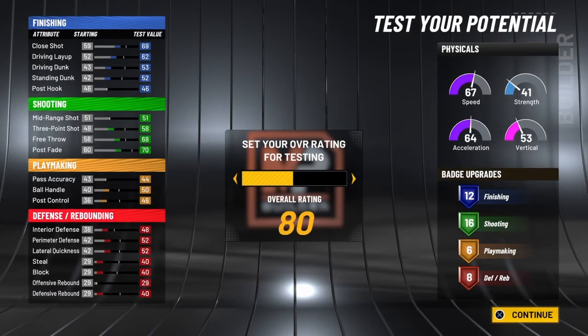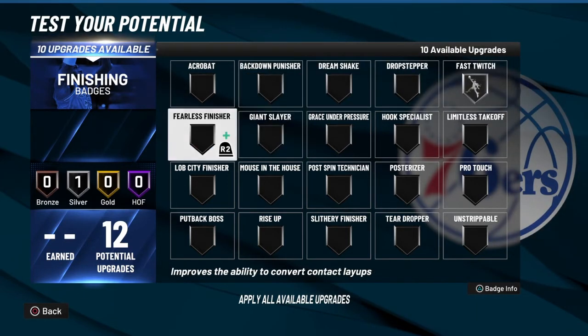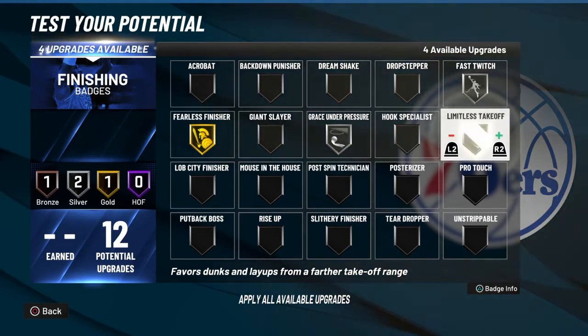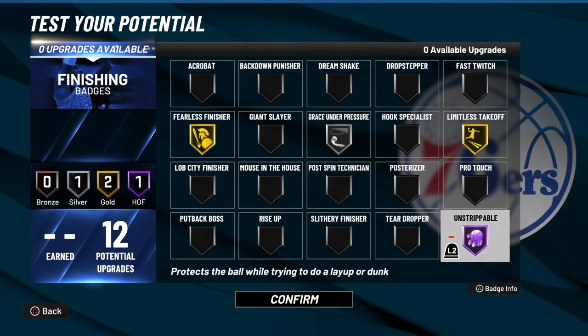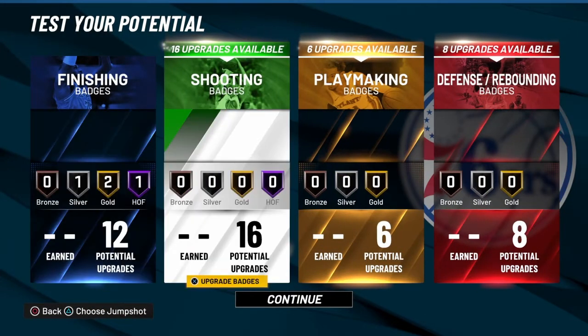Now let me show you how to place the badges. With 12 finishing badges we're going to go: Fast Twitch, Fearless Finisher, Grace Under Pressure Silver. This is a tough one with only 12. Then we're going to take Unstrippable — Unstrippable must be Hall of Fame. Unstrippable stops you from getting strip-blocked; that's when someone knocks the ball out of your hand when you cock back for a dunk.